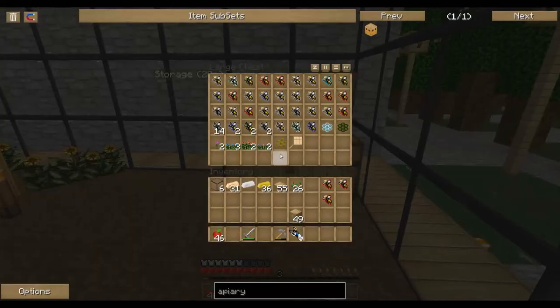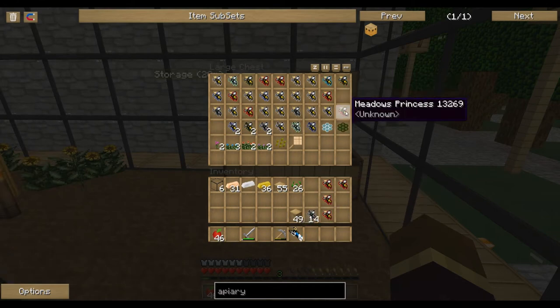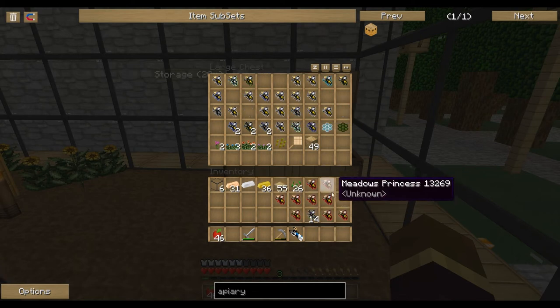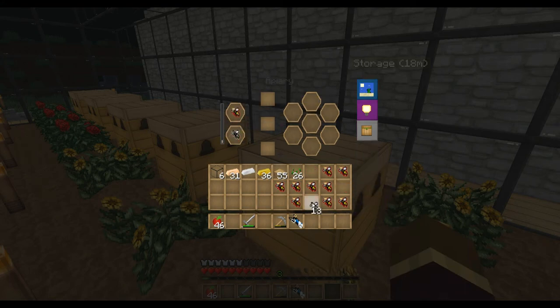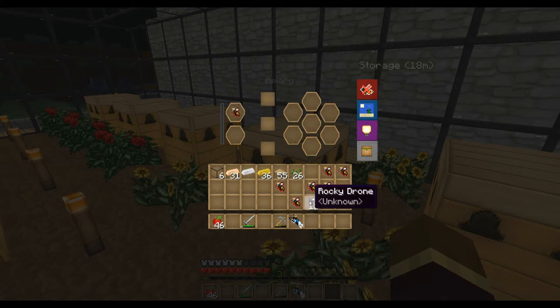It says nighttime — operations are only possible during the day. We're apparently in a hot and arid area. We're going to have to start with some mixed drones. I'm going to take all these meadow princesses. How many do we have? One, two, three, four, five, six, seven, eight, nine. Okay, that's good. It's nighttime, which is bad because beehives don't work at night, except for some races of bees. But at least we can breed right now — put a princess in the top slot and a drone in the bottom slot, and it'll produce a queen.